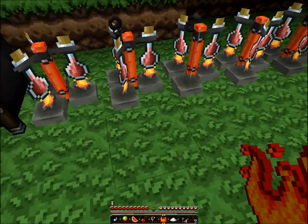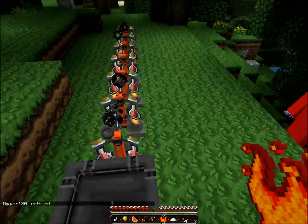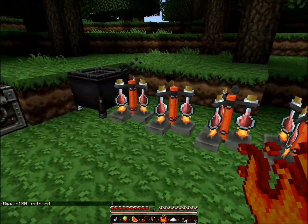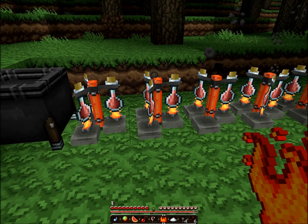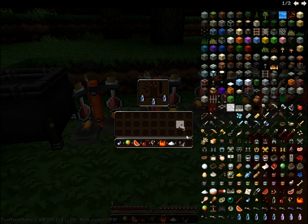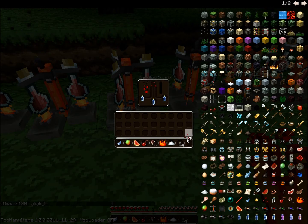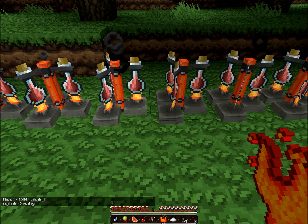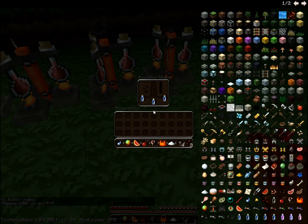You need to make a brewing stand. When you make a brewing stand, you need two bottles of water just in the bottom. You take your nether wart, put it at the top. This is turning all your potions into awkward potions. It has no effect, but you need an awkward potion to make any other potion. Let's wait for all those to brew.